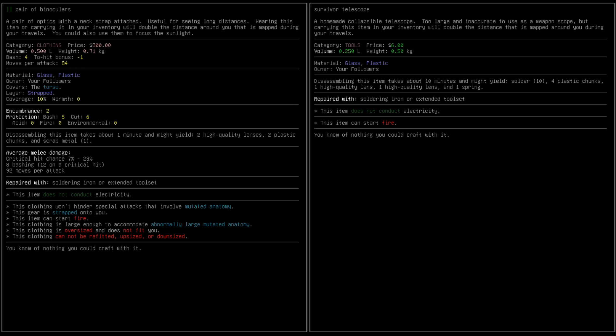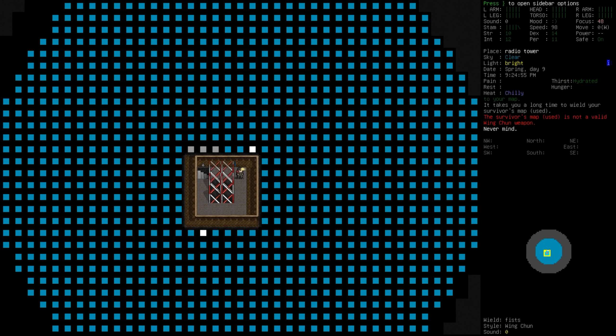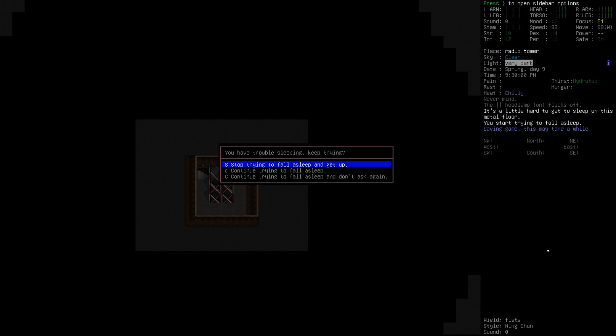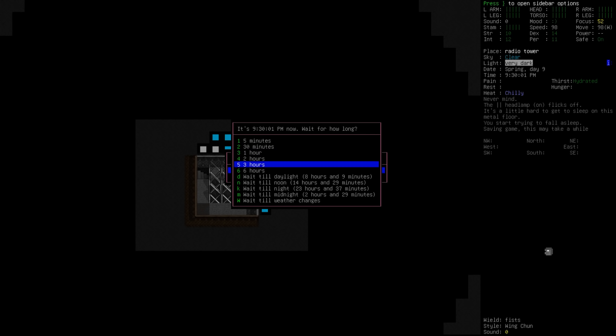Can we activate the Survivor's Telescope? We can also light fire with it. Let's go ahead and turn this light off for now. It's chilly, but we'll see if we can't just lay down on the ground and have a little bit of a nap. I somehow doubt that we'll be able to. So I think what I'm going to do is just wait a while. It's 9 PM at the moment. I'm going to go ahead and wait three hours, try and sleep again, and I'll rejoin you when dawn is upon us. Okay, it's about 12:30 — just past midnight. We are tired at the moment, and we are very hungry.